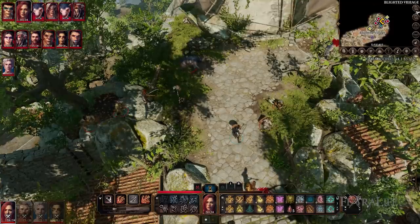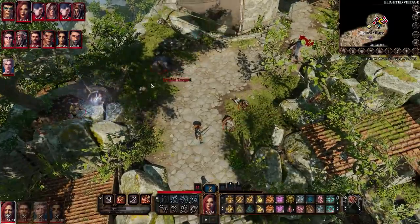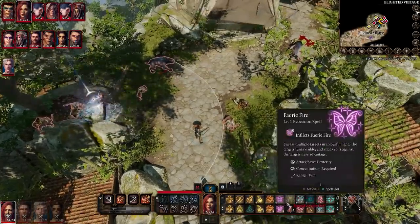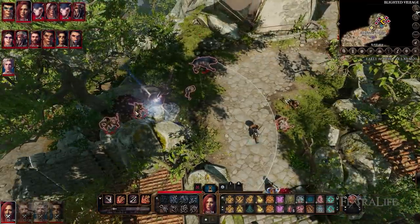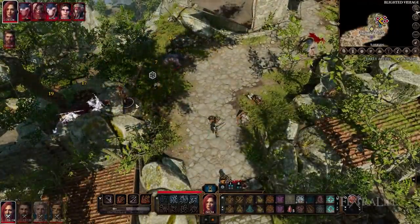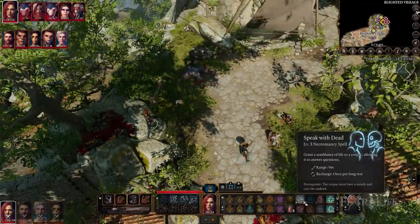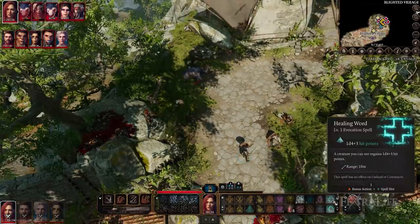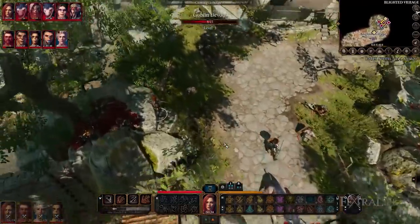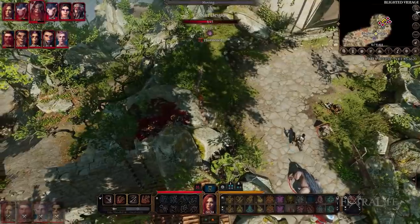Something slightly related to combat is I would love to see better rewards for passing checks outside of combat that prevent combat entirely. I know this is something Larian has listened to fans about and is looking into changing. I would love it if you didn't have to murder-hobo your way through the game. If there's a good sword tied to killing a character, make it so there are multiple ways to get it — steal it, convince them to give it to you, or buy it. That way you're not forced to kill characters you don't want to kill just for equipment.